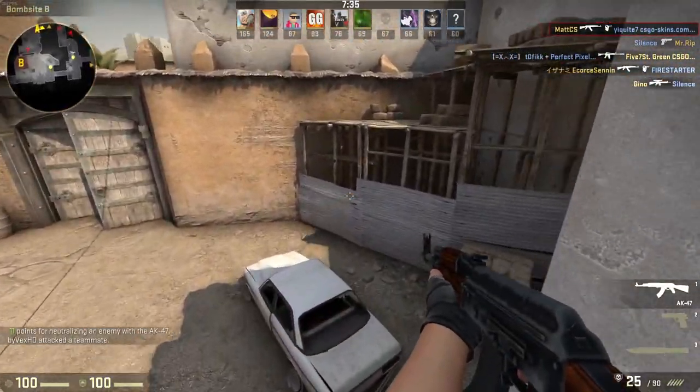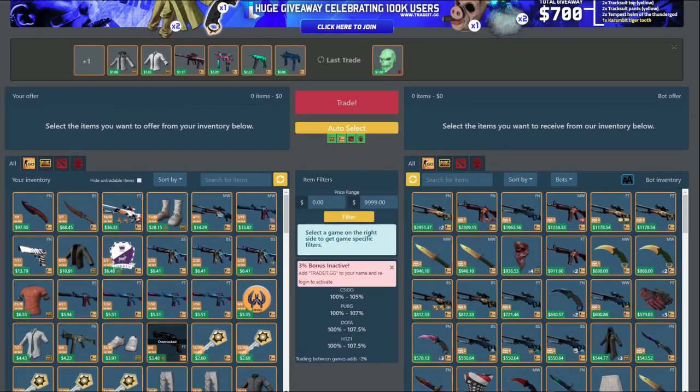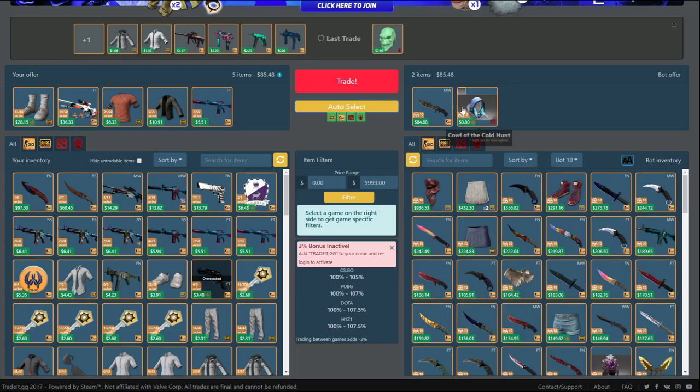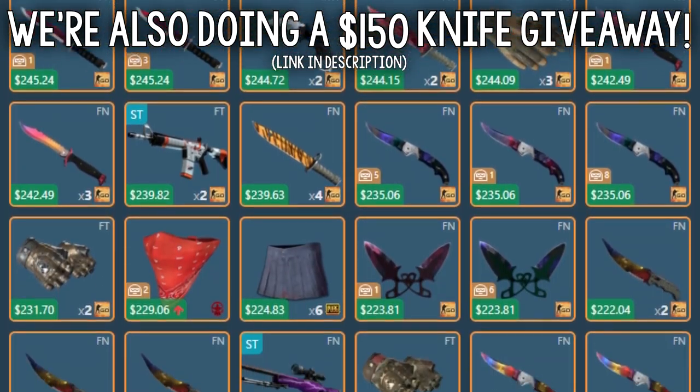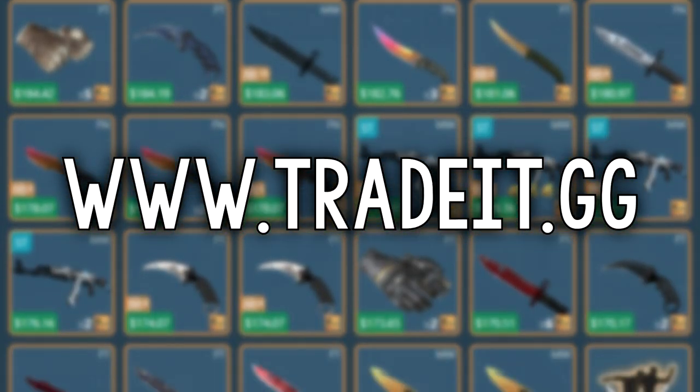Before we get into that I want to introduce you to my new sponsor Traded.gg. On Traded you can trade all skins for all skins from all games like CSGO, PUBG, H1Z1 and Dota 2. I personally think they have a very nice inventory on the website and they also carry the lowest trading fee of all sites at the moment. If you're interested in Traded.gg there will be a link in the description.